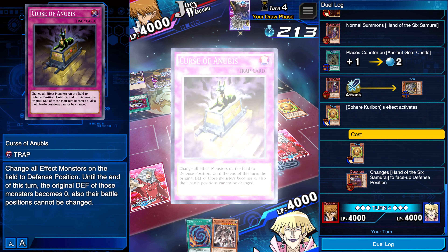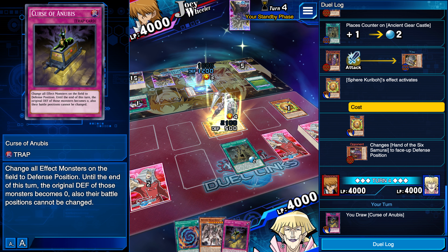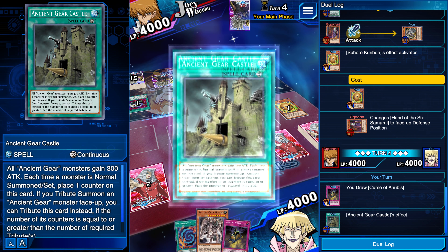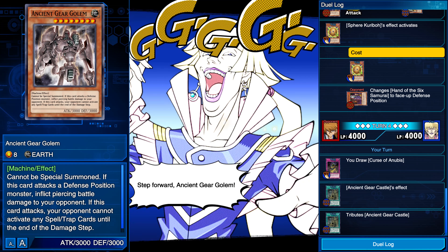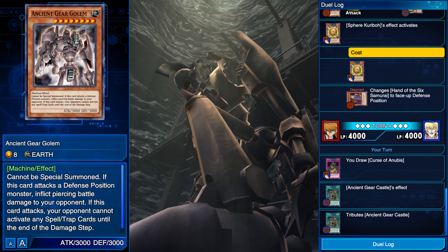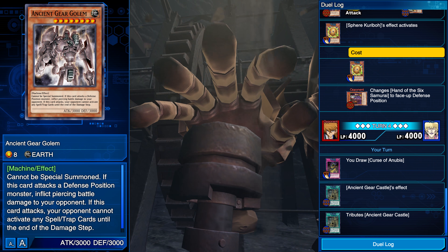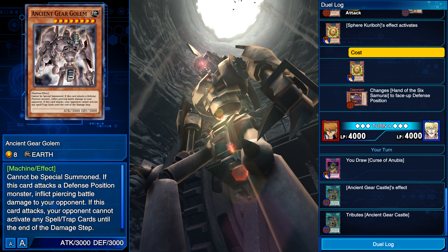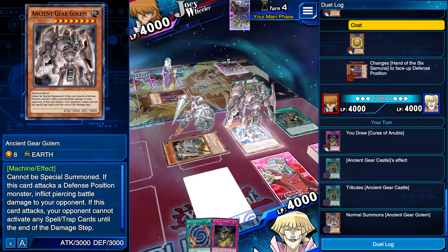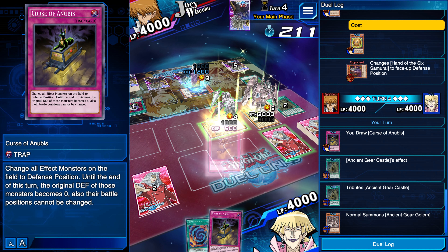Let me see if I can summon the big boss. Curse of Anubis - I'll take that. I think I can actually summon Ancient Gear Golem right now. There's a cutscene by the way if you guys want to look. I think the gear is his... which is a little messed up. But I mean, you run with what you want to run with.